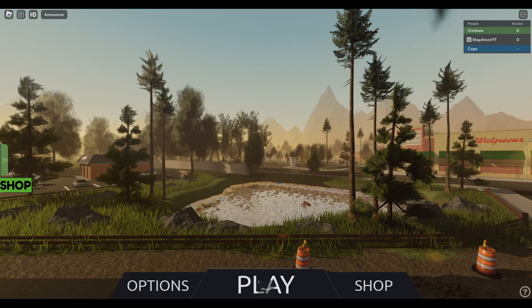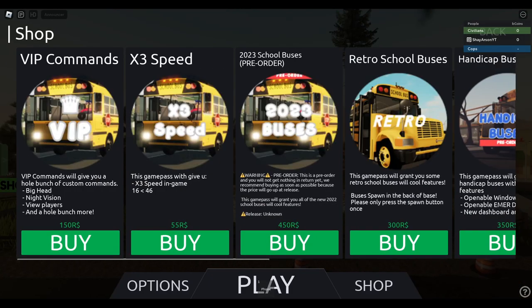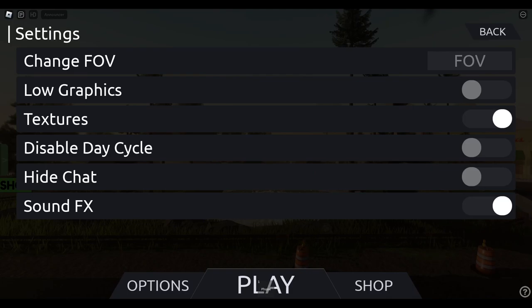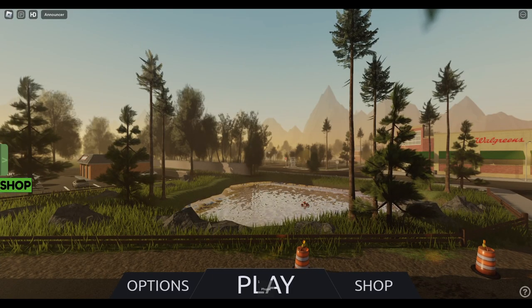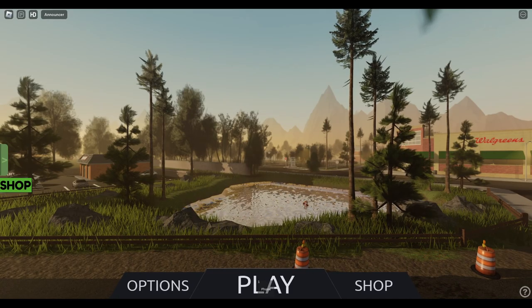I didn't work on it too much, however I did build two or three things — I think it was just two. Here's the main menu: you've got your shop, you can buy all your game passes, which are really cool, and there's a police team. There's options too, a bunch of options you can mess with. The menu screen looks pretty cool — I like the layout with play, shop, and options.